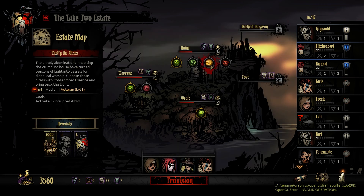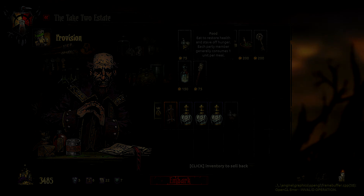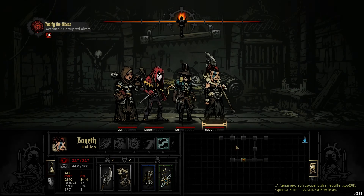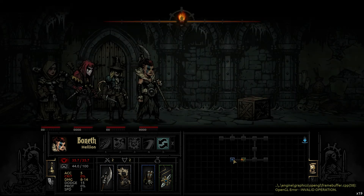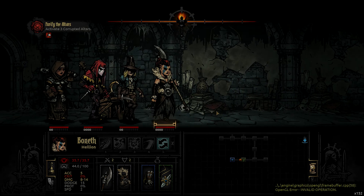Enough talking — let's venture into the dungeon and see what's ahead of us. What I tend to do when I play is keep the high radiant light setting, because I like to be able to surprise the enemy and gain the upper hand in every fight.